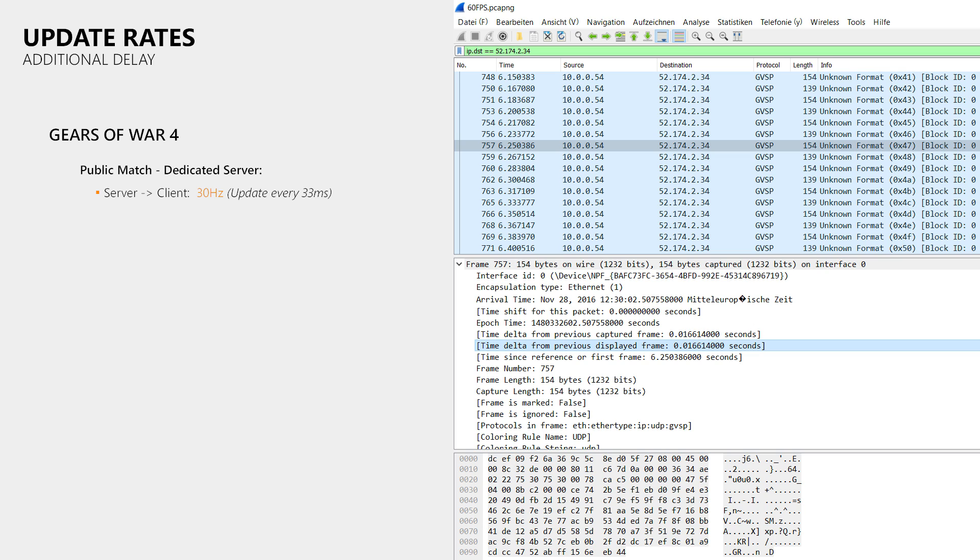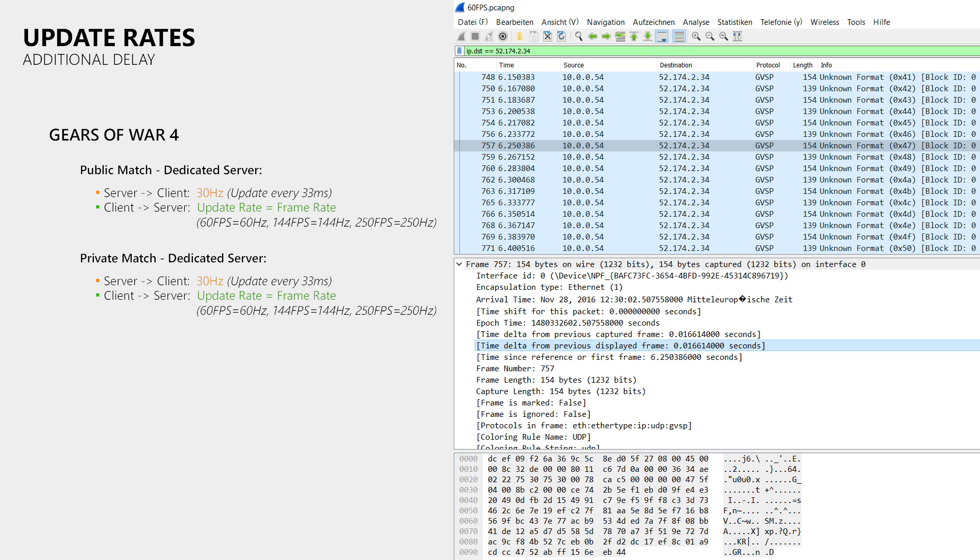So what is going on here? While games like Titanfall or CS:GO use fixed send and receive rates, Gears of War 4 ties your client's send rate to the client's frame rate. This means that when Gears of War 4 is running at 60fps it will send 60 updates per second, when it is running at 144fps it sends 144 updates, and when it is running at 250fps it sends 250 updates per second to the game server. Only the rate at which you receive data from the dedicated server is fixed at 30Hz, which also means that the server is most likely running at a tick rate of 30Hz.